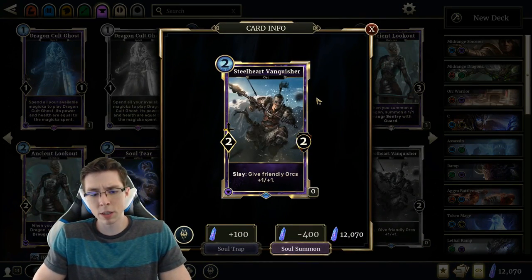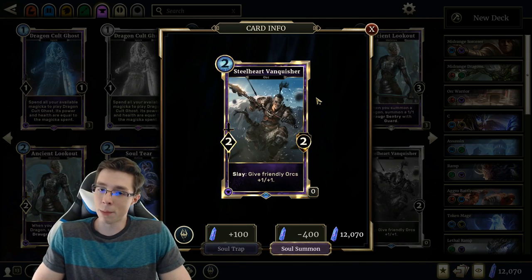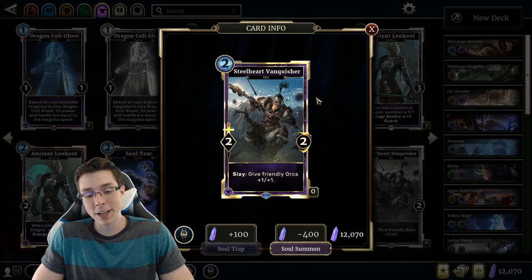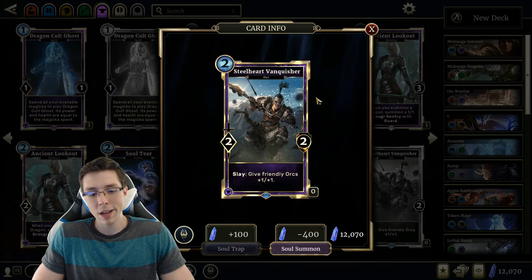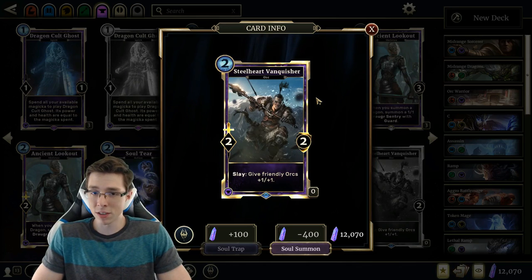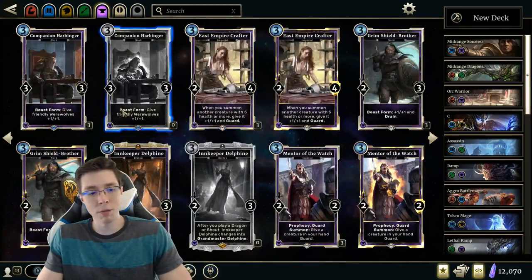Next is Steelheart Vanquisher — some Orc support. Two cost 2-2 with Slay: give friendly Orcs +1/+1. I love Orcs, but I'm not super sold on this card because it's a Slay effect on a two-cost 2-2. The two-drop slot already has a lot of good options, and you could play Windkeep Spellsword and I'd rather have the War than the Slay effect. Orcs are very red-leaning into Strength and can play Mighty Ally, and I don't think this has a place in that deck because the stats are just too poor. The effect just isn't incredibly powerful or likely to really go off. Not feeling the Vanquisher. In Arena, if you're picking all the Orcs in a Warrior Draft, sure, perfectly reasonable.